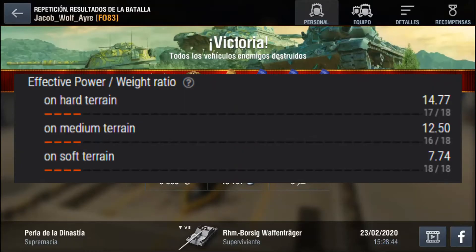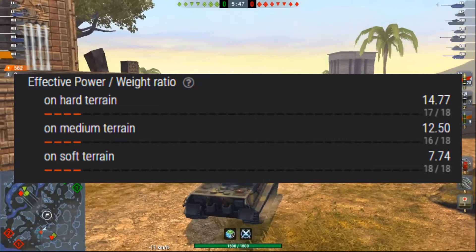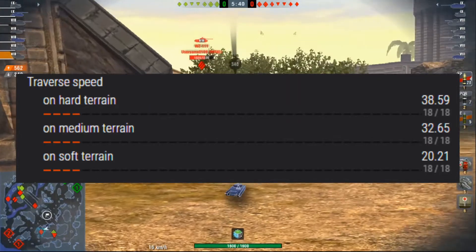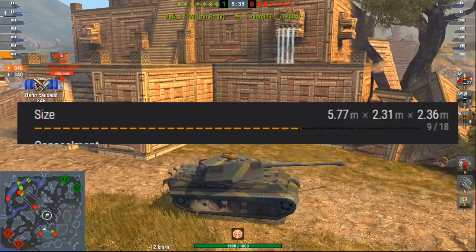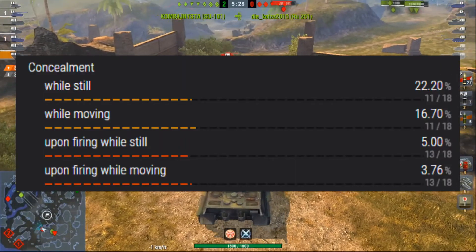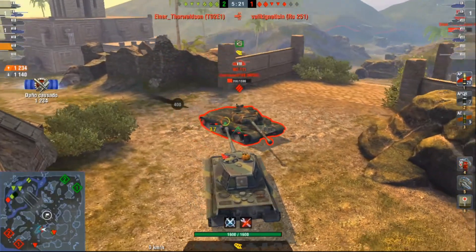Its power-to-weight ratios, while not awful, are not very good either — worst in class at 15, 12, and 7 on their respective terrains. Its traverse speed is also worst in class but still not terrible at 40, 32, and 20 on respective terrains. Its size is average, so you won't be dodging too many shots. Its concealment is also towards the worst end, but still not terrible at 22% while still, 17% while moving, and 5% while firing, so you'll be spotted most of the time, though you could hide if you really wanted to.